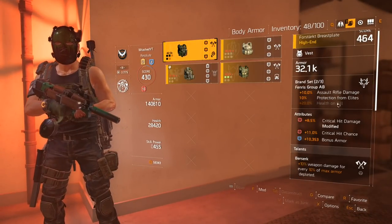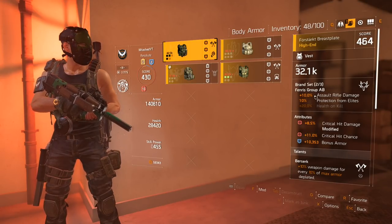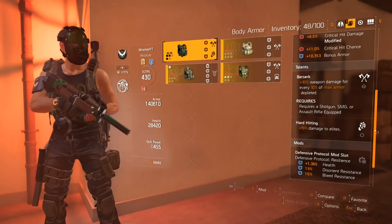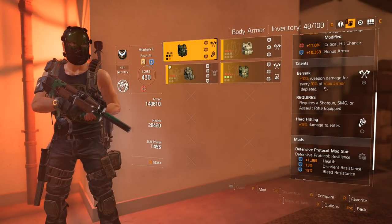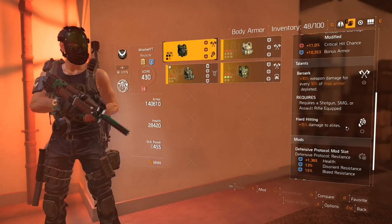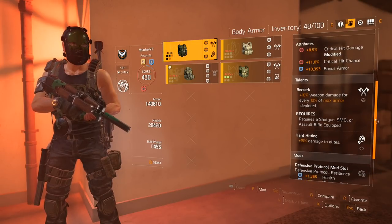Now I have my Fenris group. This is giving me sword rifle damage and protection from elites, as well as crit damage, crit chance, and some bonus armor. The big perk on here is Berserk: 10% weapon damage for every 10% of max armor depleted. I've also got a 15% boost to damage to elites. This is a kick-ass chest piece — the roll on it is absolutely fantastic.